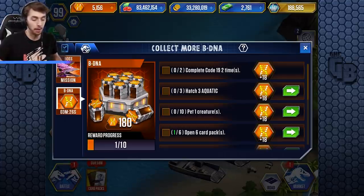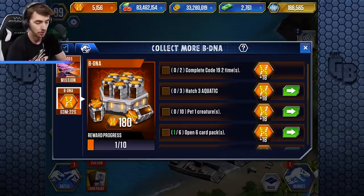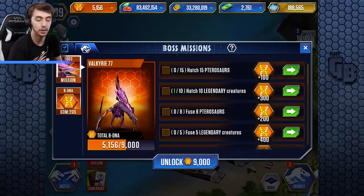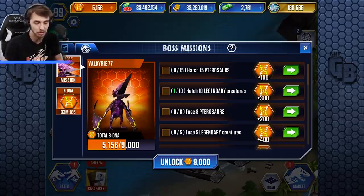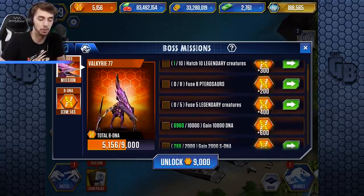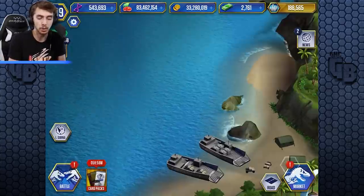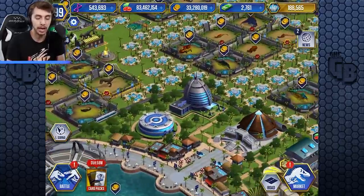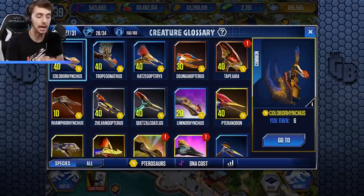So what are the other missions? Hatch 15 Tyrandons — that's not too hard. Hatch 10 legendary creatures — that's not hard. Fuse a Pterosaur — shouldn't be too hard. So hatch and fuse. Let's have a look — can we unlock this? Let's go into Tyrandon, we need to hatch 10.